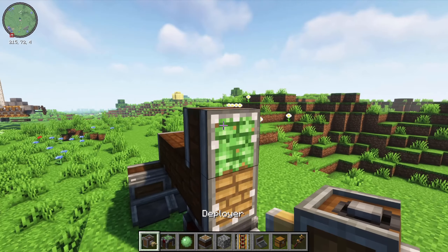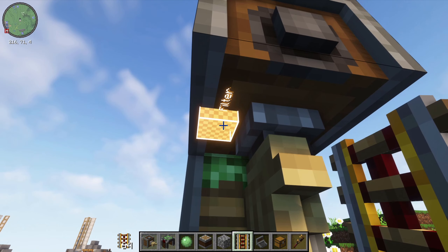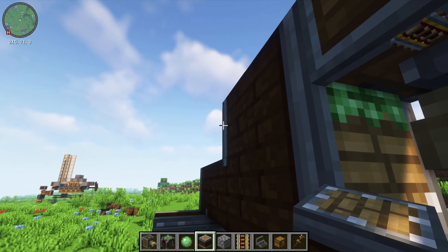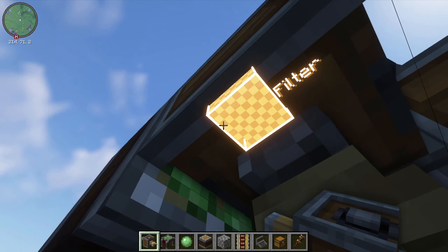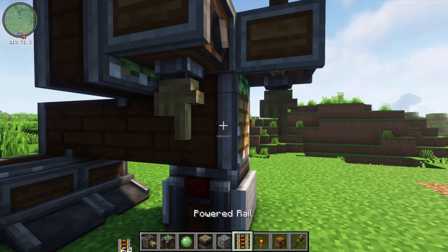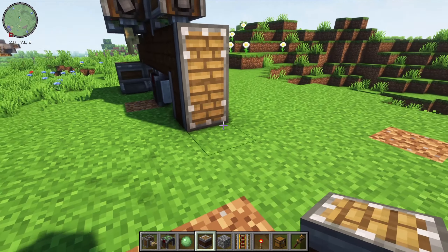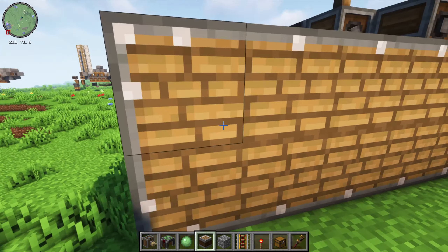Put a filter on that deployer and set it to powered rails by right-clicking the filter box. You can double-check by making sure the powered rail is shown there. Then behind this place another linear chassis, then next to that place one more, slime that, and place another deployer facing downwards. On this one set the filter to redstone torch by right-clicking the box with the torch. Then place a chassis here, another chassis right there, and then one below it.